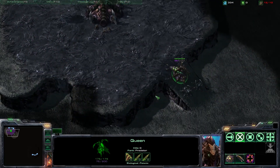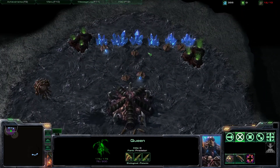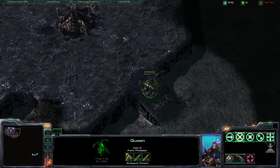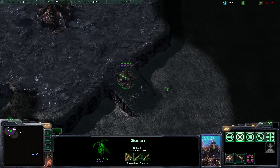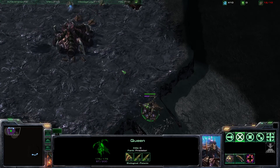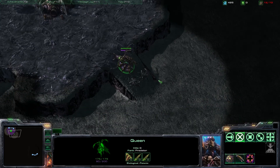Just one quick thing to note: if you try to use things like Spine Crawlers to create a wall, keep in mind that they have to be arranged in perfect rows in order to stop units from coming through. And even then they'll still allow small units to come through, such as Zealots and Zerglings. And if their placement is off even by one grid unit, then they'll allow medium units to come through.